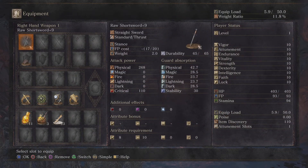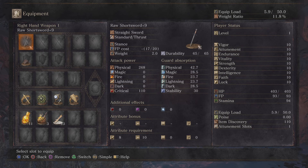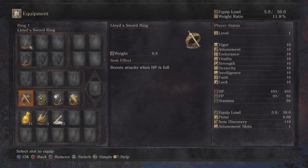So let's look at the gear quickly. Same as the previous boss in Oceiros. Plus 9 Shortsword — we'll get a plus 10 after we're done with this boss. We got the Cestus, however you pronounce it. Lloyd's Sword Ring for more damage. Always good to have Stamina Recovery — Chloranthy Ring. Flynn's Ring, more damage. And then this will help us survive a hit if needed.